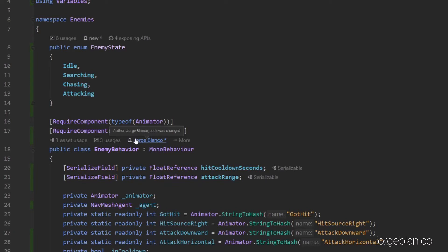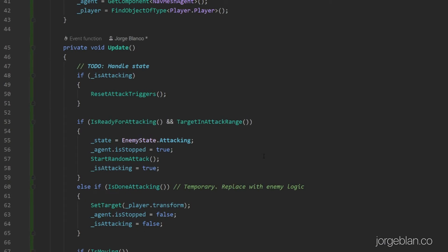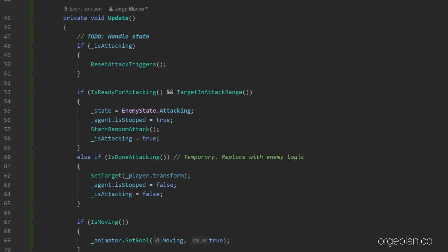If you remember from the last video we already had the enemy behavior script but it's got a little bit more complicated this time around. We're handling the different states in the update method. The enemy can be in three main states as it's set up right now. One is when it's ready for attacking and has the target in range — we look at setting the state to attacking, stopping the navmesh agent, and then starting one of the two attacks, the horizontal or the vertical attack chosen at random. If we are not ready for attack — for example if we are finishing an attack — we have the is done attacking check, and if we're finishing the attack then we can set the enemy to target the player again and start moving. And if the enemy is moving we make sure to set the is moving boolean in the animator so it triggers the running animation state.